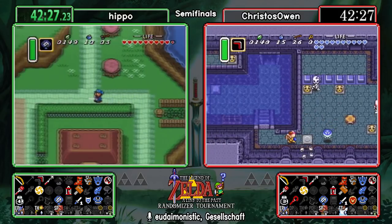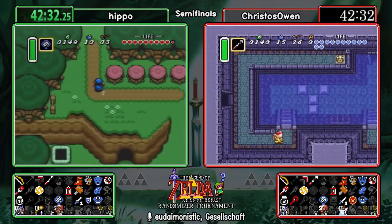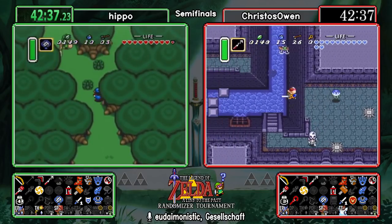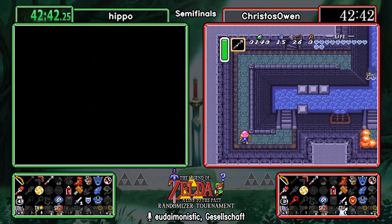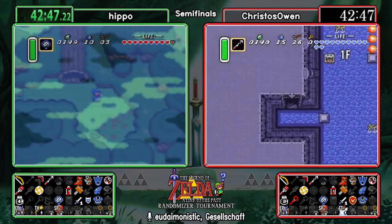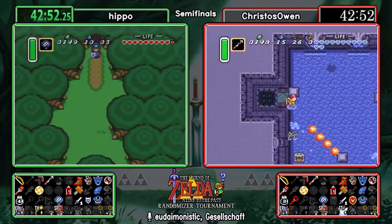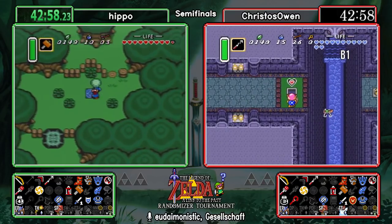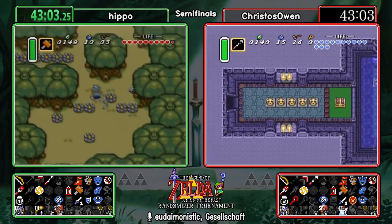You may have also noticed Hippo when doing the race game drew a shape in the ground using the shovel — he drew an M, an homage to his sprite which is actually a Mario sprite. If you haven't played a randomizer seed in A Link to the Past, you can select from nearly a hundred — maybe even more — sprites to play as instead of regular Link. We obviously see Roy Koopa on Christos Owen's screen and Mario on the left. Plenty of diversity in that regard.